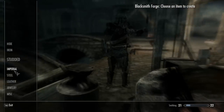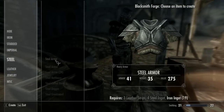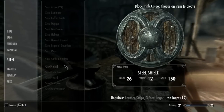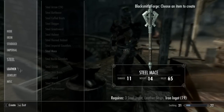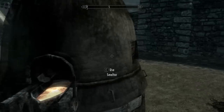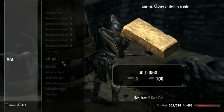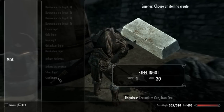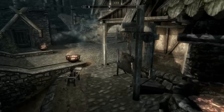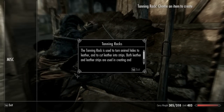I need steel ingots — how do I make steel ingots? Ah crap, I shouldn't have smelted all that iron. I think I just need to add coal to make the iron ingots into steel. No — corundum iron ore — oh balls. Well, no iron ore for me then, no steel armor for me.